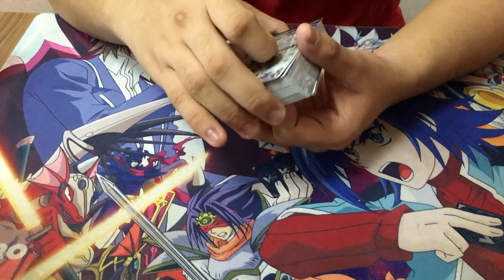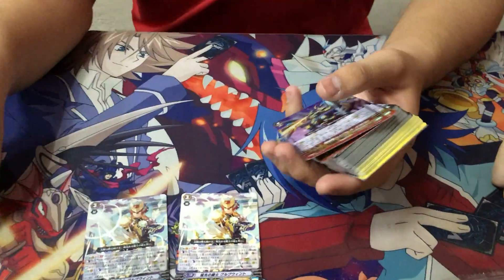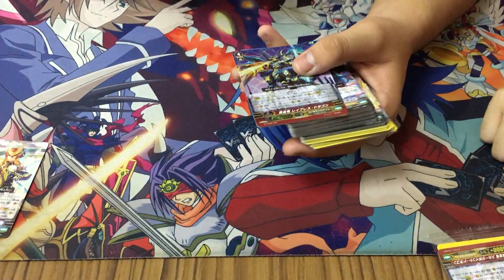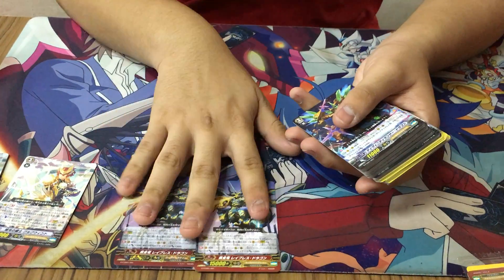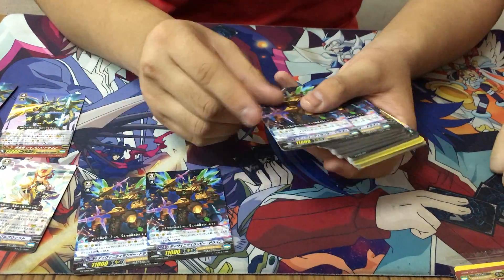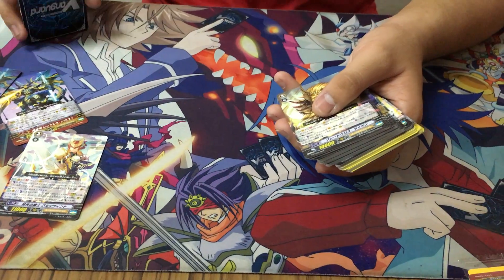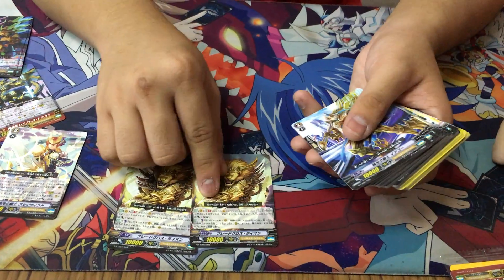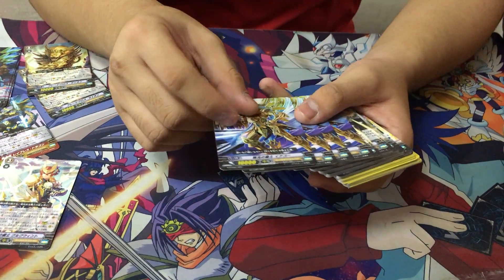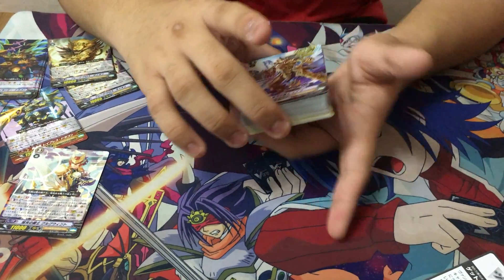So let's get on with the actual deck itself. To start things off, we have two copies of Sunrise Night Gergin or something like that. This deck supports the new keyword Unite for Gold Paladins. Next, 2 copies of Proud Knight Dragon — I'm not good with the card names — so we'll just move on to the grade 2s.